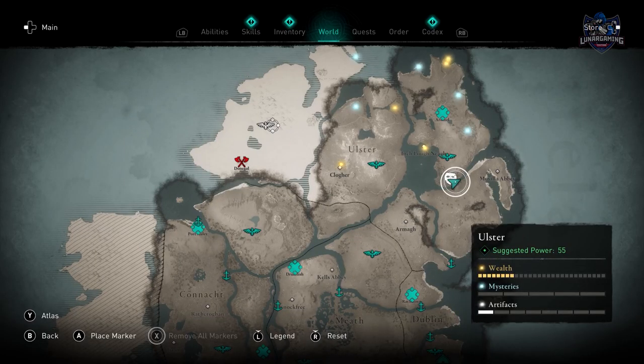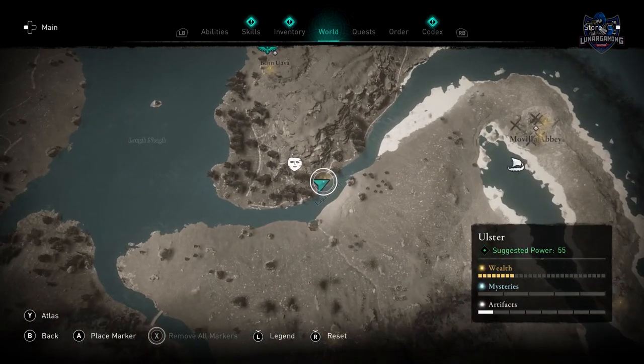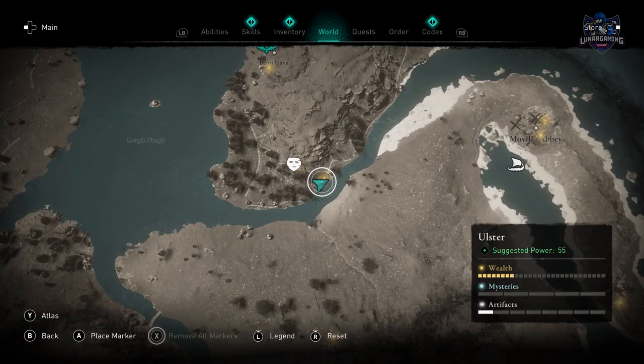The fourth artifact is west of Mabilla Abbey in Ulster, right where the river sign says Lagan River. Look for a cave with an entrance to blow up.